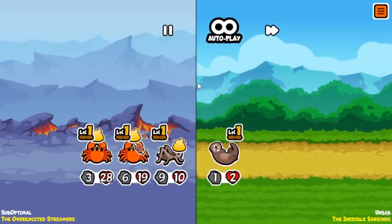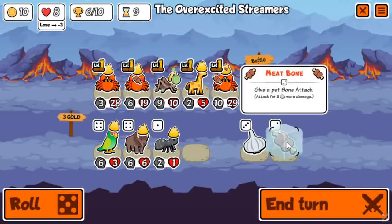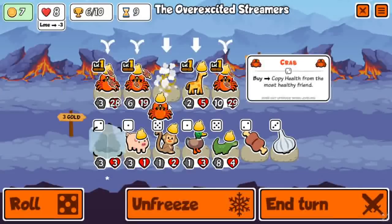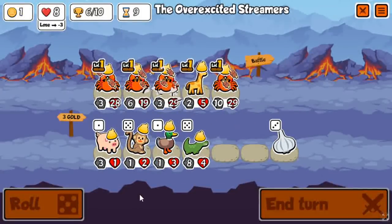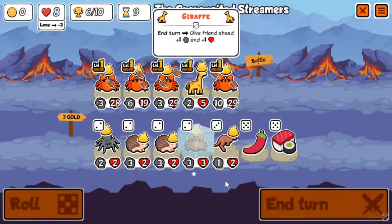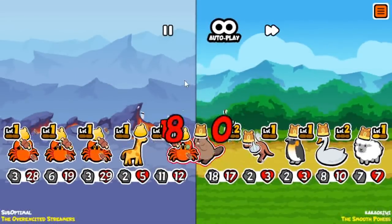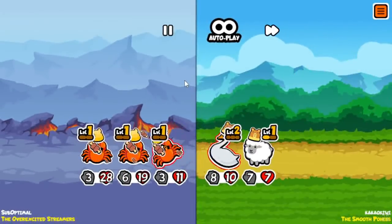So this strat falls off a bit later for sure. By turn 9 this is when I'm usually looking to sell the Crabs. In this arena run I just had to go all in for it. There's a Monkey that's just much better than Giraffe. I rolled past the Monkey — I guess I was just anticipating finding that next Crab. Usually you would take a Monkey over a Giraffe; you don't want a Giraffe this late in the game. But sometimes I make mistakes — I'm not a perfect player.